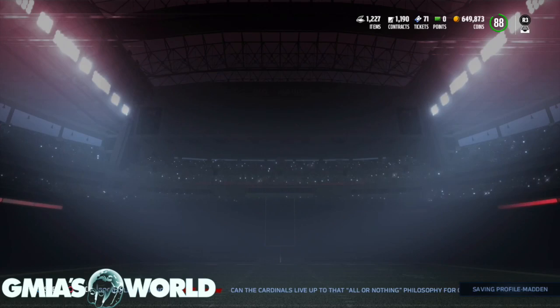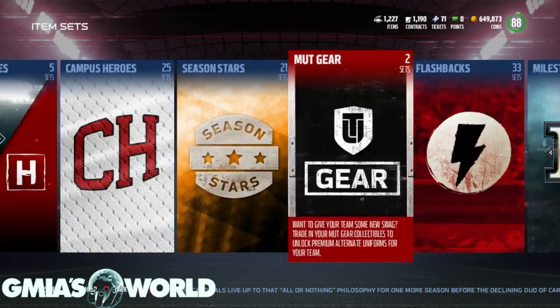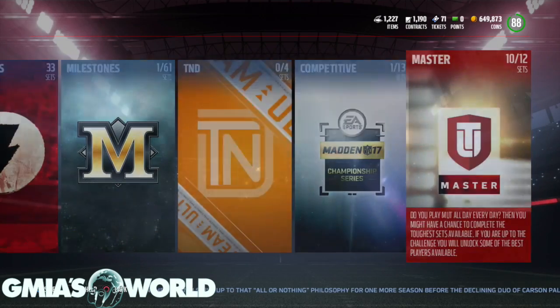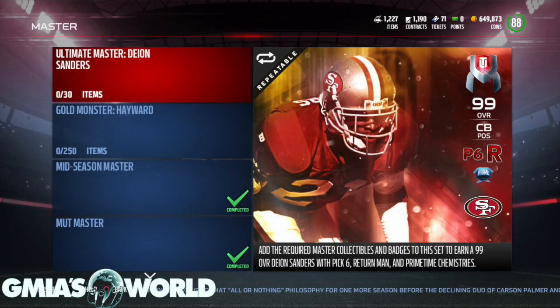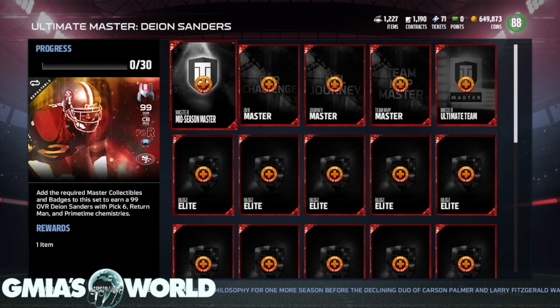We're going to go ahead and unlock 99 overall Deion Sanders. I'm not sure if I'm going to give you guys some gameplay with him because I just want to sell this guy — his price is going to go down tremendously because they're going to get to the point now where they're going to be unlocking a lot of 99 overalls, releasing them as far as EA Sports goes. So it won't really matter soon.